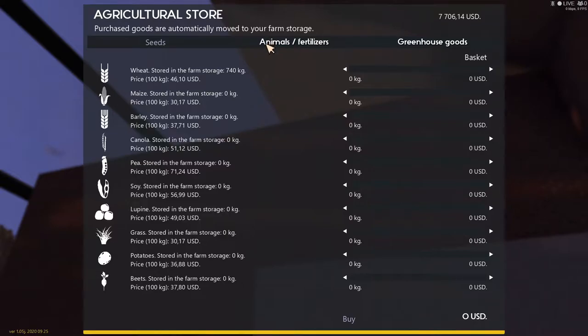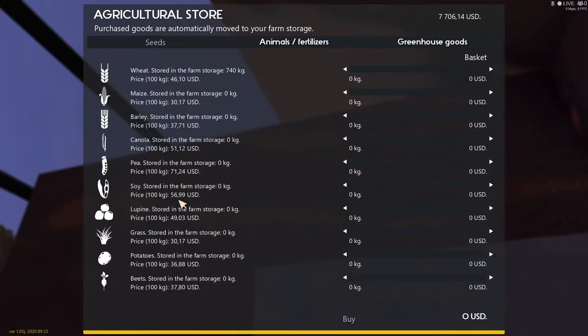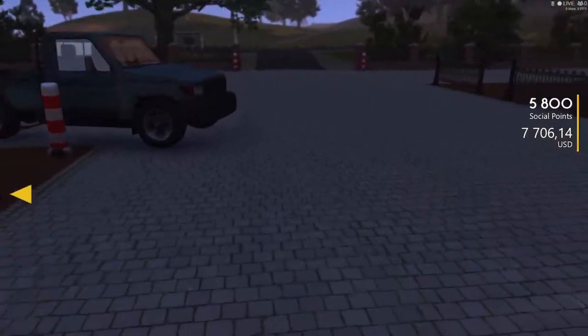Animals — we can buy hens for $20, cows, ducks, geese, rooster, and pigeons — we own none of any of these. And then we get seeds for planting: potatoes, beets, grass, lupins, soy, peas, canola, barley, maize, and wheat. Now we've got seeds for our greenhouse, so let's head back to the farm.